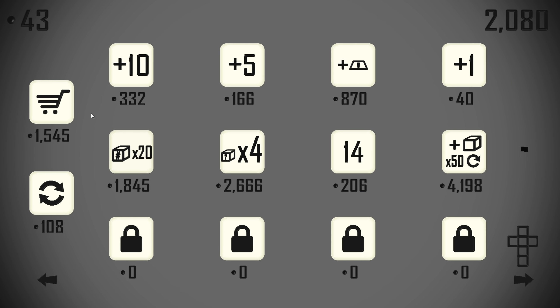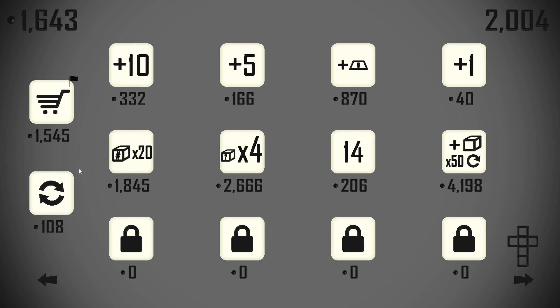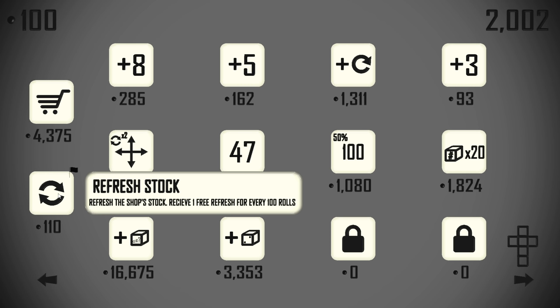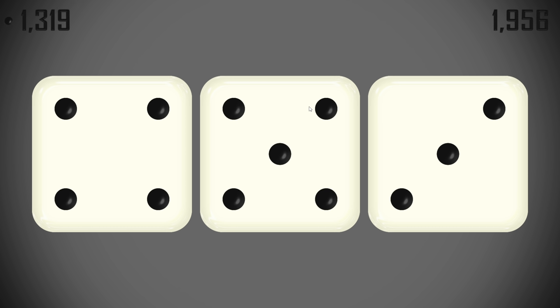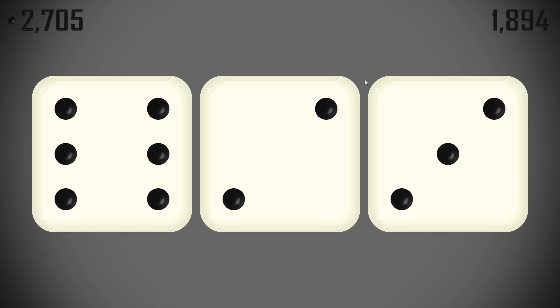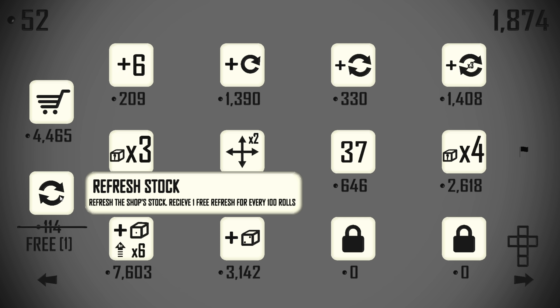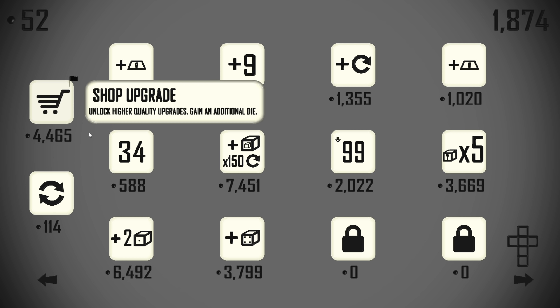We're now going to upgrade to the fourth tier of shop pretty quickly — we're definitely going to skip straight through this tier, straight up to tier three. Now here, if I can find a decent multiplier for the 97, that wouldn't go amiss. There are just so many rolls so early on, but we'll stick that on there. Then if I can find a six-times one-reroll — since we cannot, let's jump up to the fourth tier.